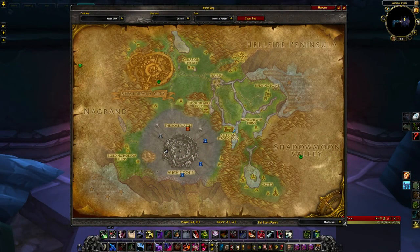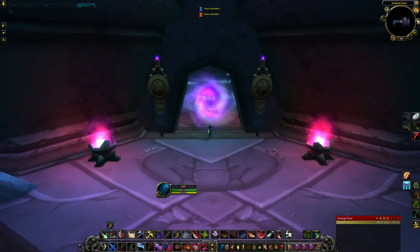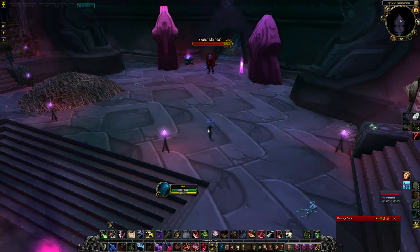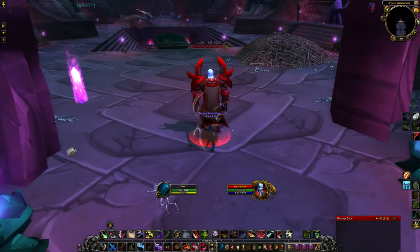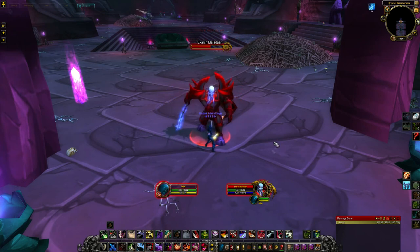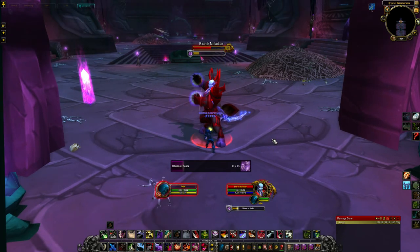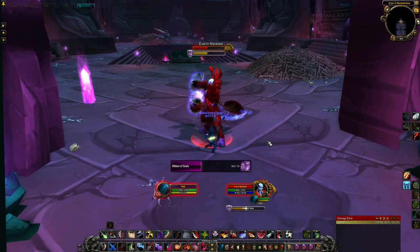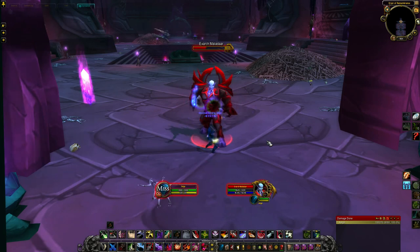Boots of the Unjust, the boots from the set, come from Heroic Auchenai Crypts, located on the west side of Auchindoun in the Terokkar Forest. They drop from the second and final boss, Exarch Maladaar. And just a tip for this boss: if you just auto-attack him until he casts the ability Summon Avatar, he will spawn a creature named Avatar of the Matriarch, who will drop an extra piece of loot when killed.